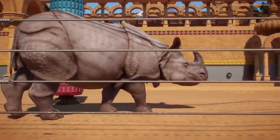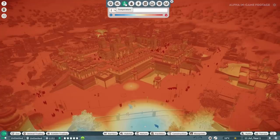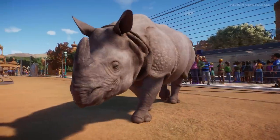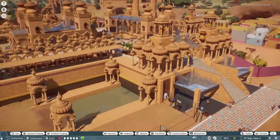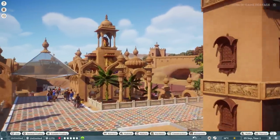We can use all sorts of heat maps to keep an eye on the animals and our park. We've got a variety of heat maps — they're all super useful. We've got some that show temperature, some that show how happy the animals are, how happy the guests are, or your staff. There's a lot of detail you can see really easily just by looking at the heat map and zooming out to get a good overview of the zoo.